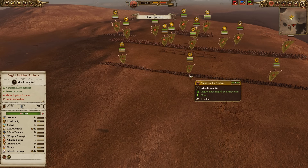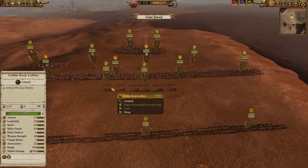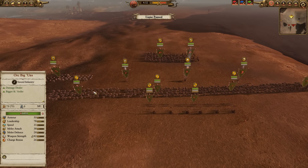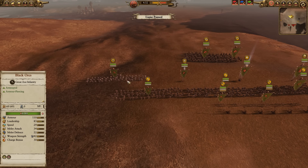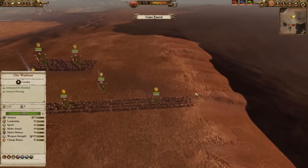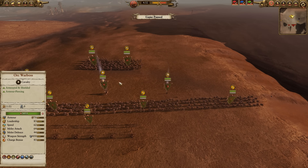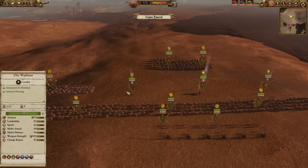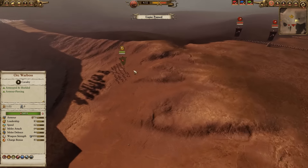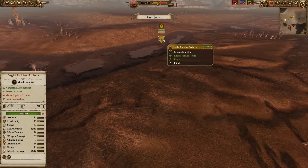I have some Night Goblin Archers up front. I've got two Goblin Rock Lobbers. I've got a mainline of Orc Biggins, a Black Orc over here, a couple of Orc Boar Boy Biggins, and then I have a War Boss, a Night Goblin Shaman, and a Goblin Big Boss. On this flank, I've got some Goblin Wolf Riders, and then over on this flank, I've got a unit of Night Goblin Archers.